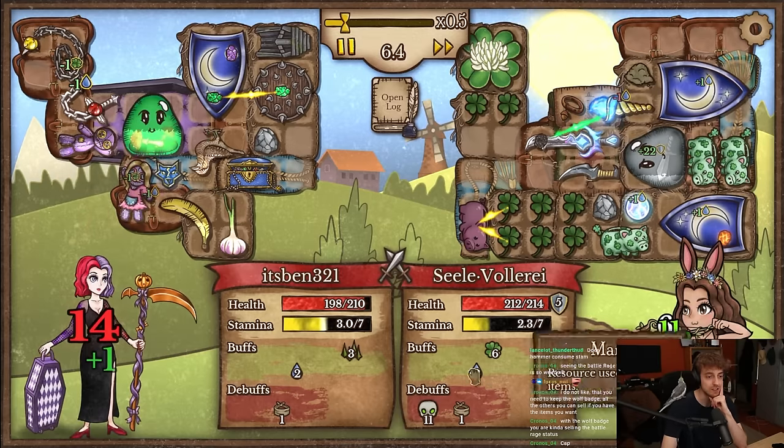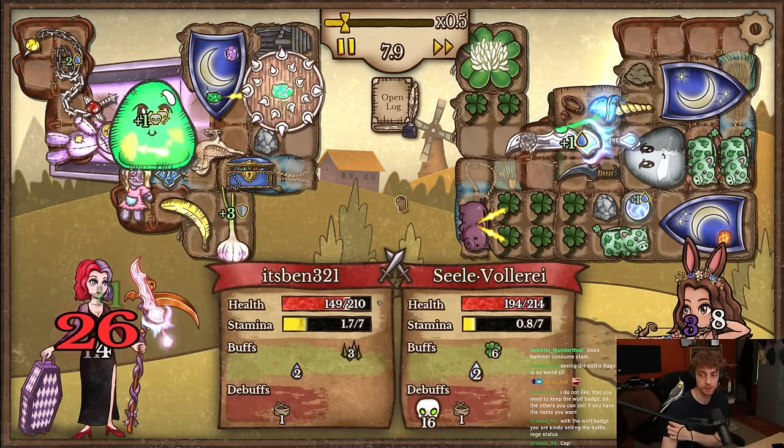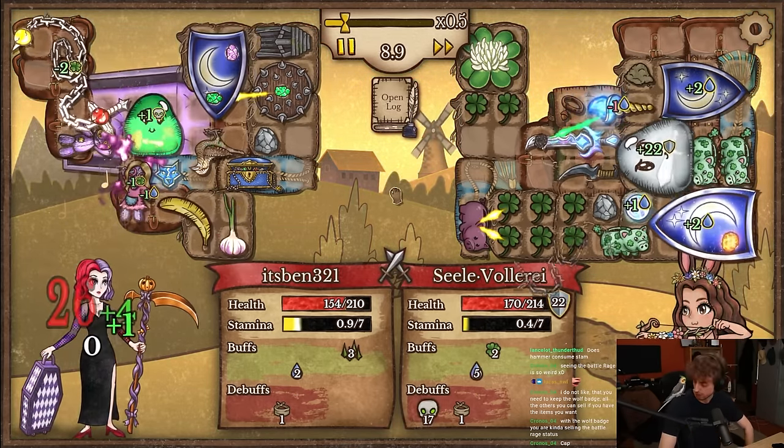If I face someone that actually has a bunch of random buffs — which a lot of people do, with Walper thingers and stuff — they're pretty good. We did stim out — that means double moon shield. I'm happy I didn't play the hammer at least.